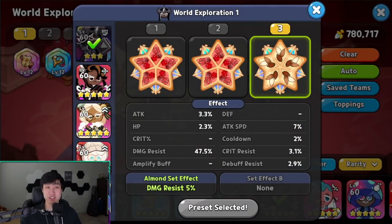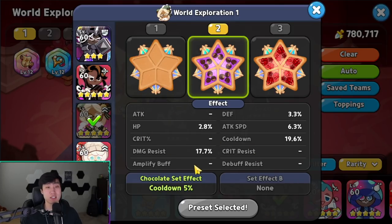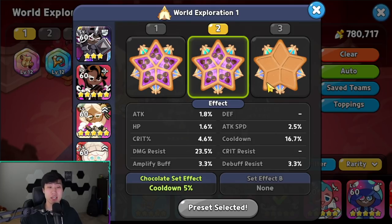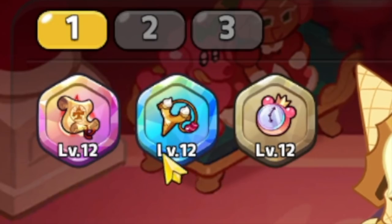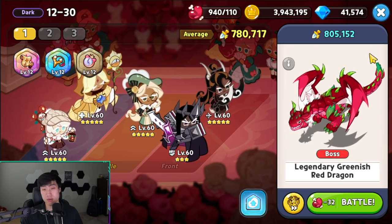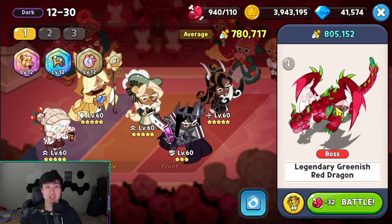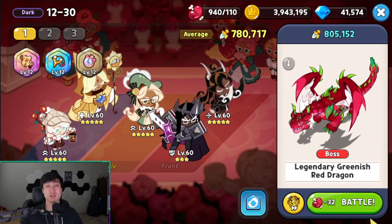For toppings this time: five solid almond for Dark account because he's our frontline tank; Caramel Arrow gets five searing raspberry; Eclair gets five swift chocolate; Cotton gets five swift chocolate; and Pure Vanilla gets five swift chocolate. Treasures are jellywatch, slingshot, and scroll. My power is going to be about 780,000 lower than the recommended power, but I want to show that with a good balanced team you can manage with a little less power than recommended.